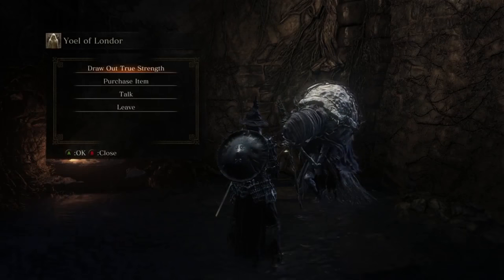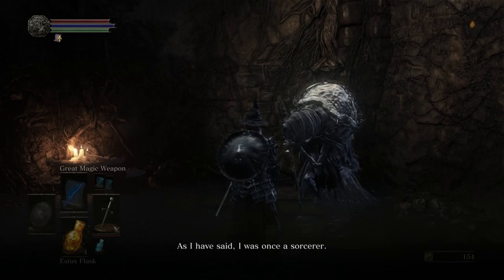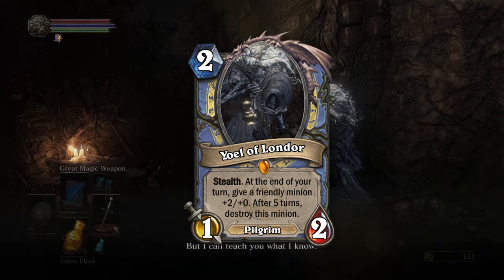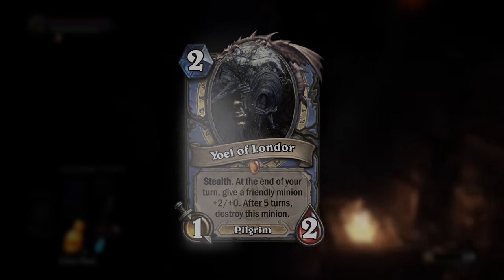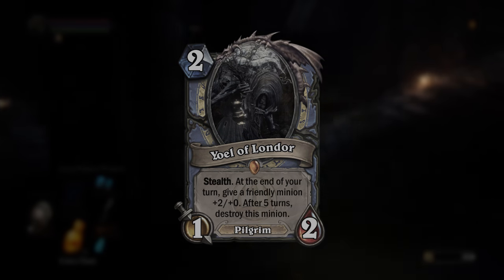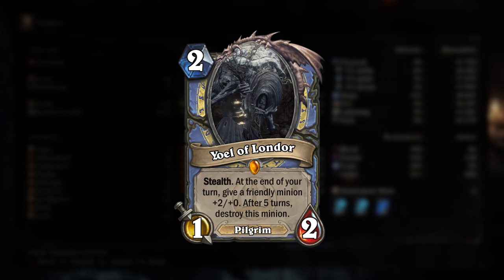Yoel of Londor was a card suggested by @JacerGeneral on Twitter. We've seen a lot of expensive high-mana card bosses in the previous video, so I thought this one would be more focused on the budget cards. He's a 2 mana 1-2 with stealth and the text: at the end of your turn, give a friendly minion +2 attack. After 5 turns, destroy this minion. I had to use Jacer's idea because it fits Yoel perfectly — the way he can improve your character in Dark Souls 3 at the eventual cost of his life translates into a Hearthstone card incredibly well.